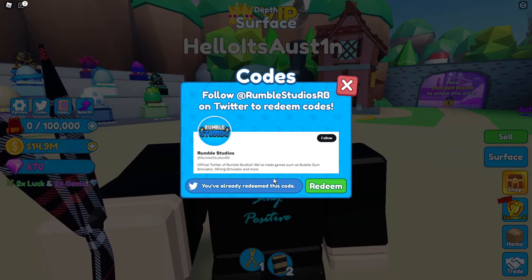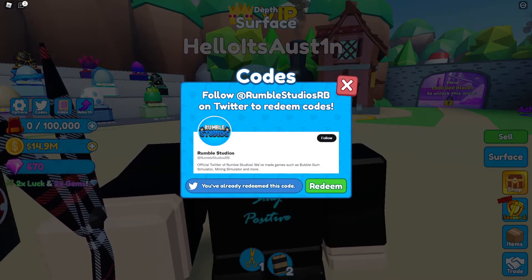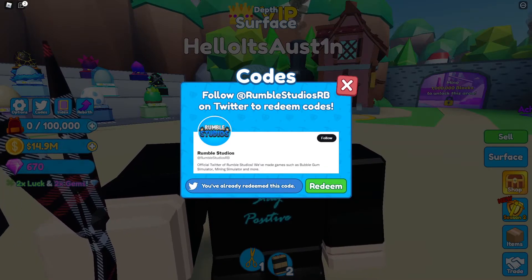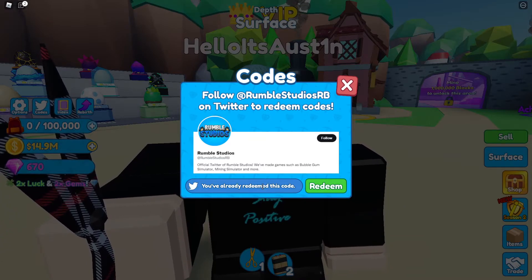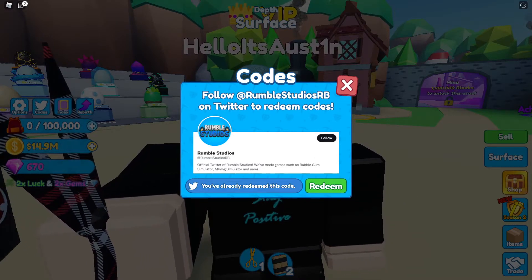We then got 'fishing' and 'update5'. These are most of the old codes that still work, so if you haven't entered them, I highly recommend doing so — pause the video if you need to. We got 'July4th' which gives 30 minutes of lucky boost, and 'update4' which gives a super lucky boost for 30 minutes.